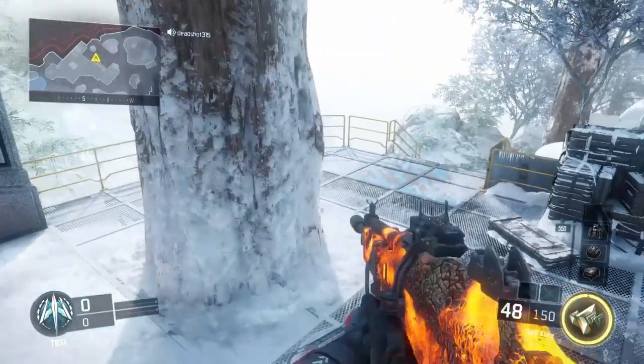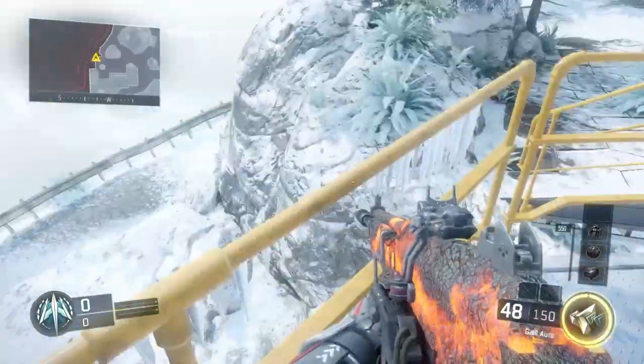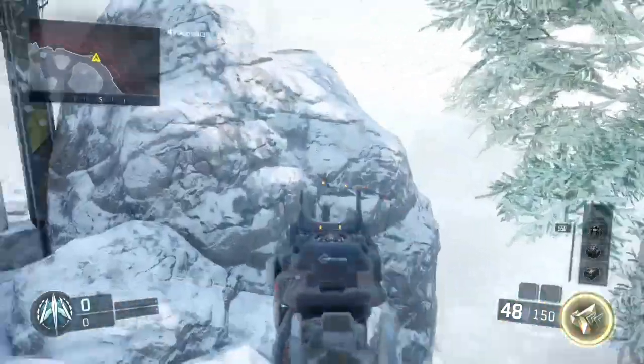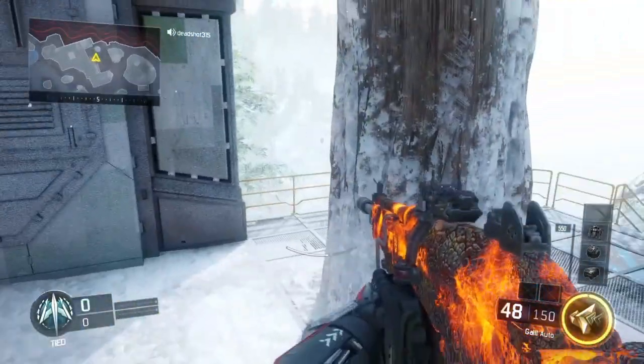Alright guys, just want you to be really familiar — this glitch was on another one of my videos. It's yet again to get all the way over here behind the fence. I already told you there's a way with Overdrive to get around the rock, and the easiest way for me — or for some other people — will be on this tree right here.